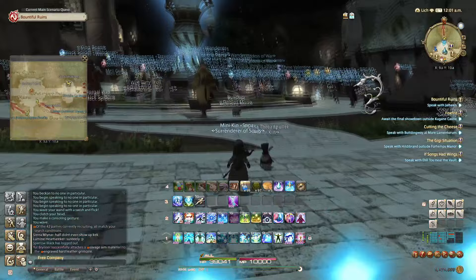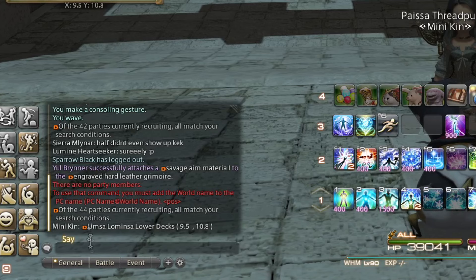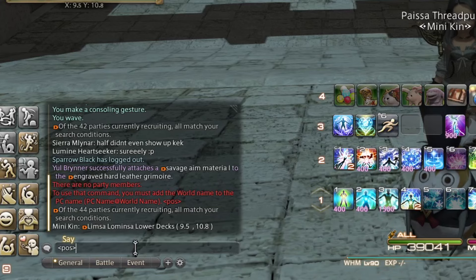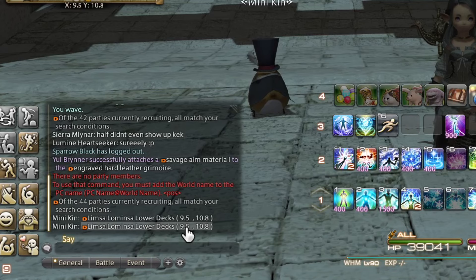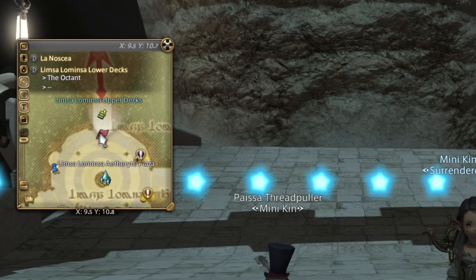Which brings me to my next tip about coordinates. Say for example you're in Limsa and you're a little bit lost, or you're playing with a friend and they can't find you. If you go into the chat and type 'pos' using the less-than and greater-than symbols around it and press enter, it will bring up your coordinates — it says you're in Limsa Lower Decks at 9.5, 10.8 — and you can click on that set of coordinates in the chat.